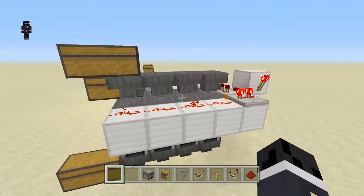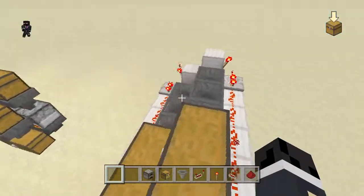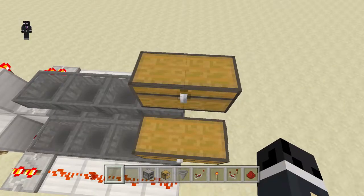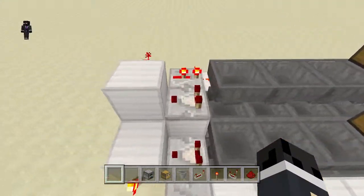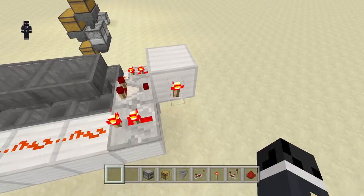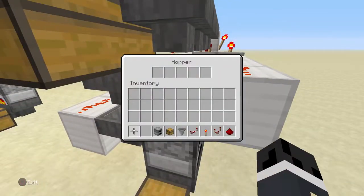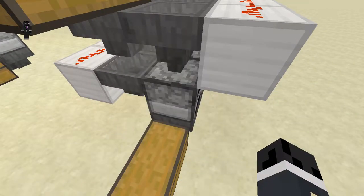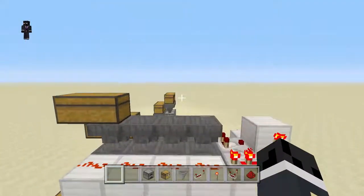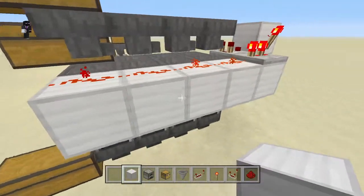Then we have the redstone smeltery system. This may look a bit complicated but it's very simple — items get taken out of the chest, they go along the hoppers, and when there's an item at the end this unpowers the redstone torch so all the items can drop through into the furnaces and everything gets smelted four times as fast. Today I'll be showing you how to make this system.